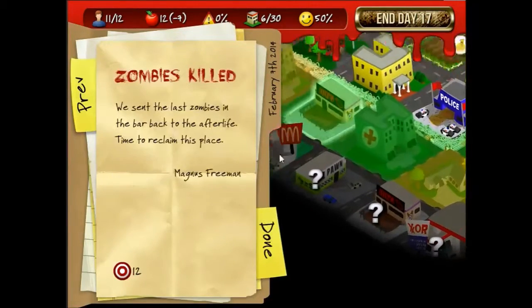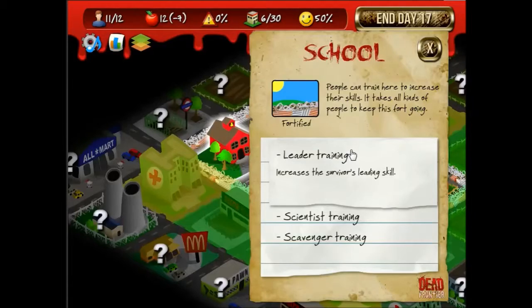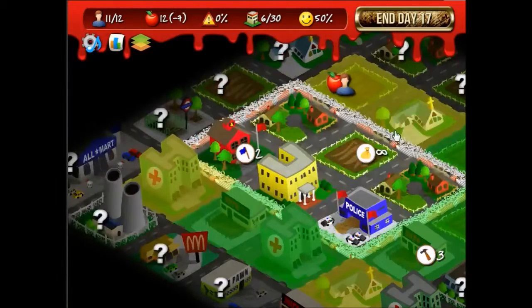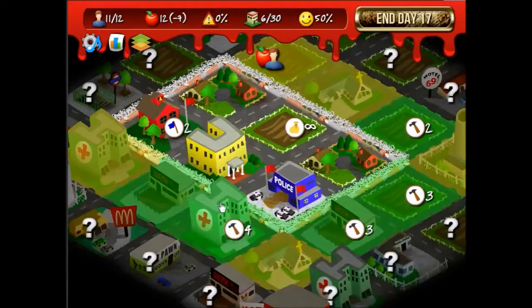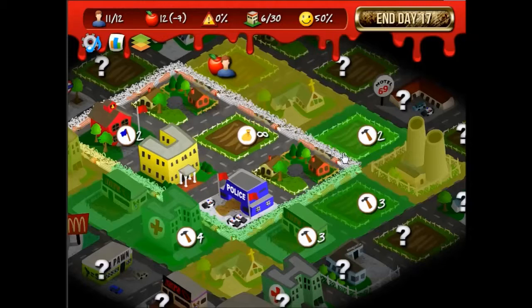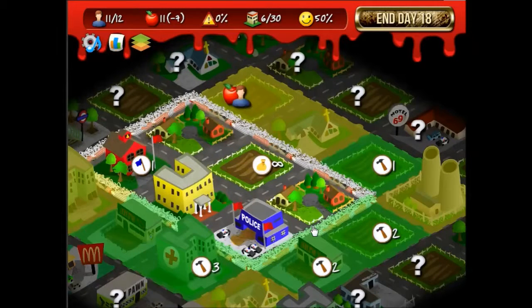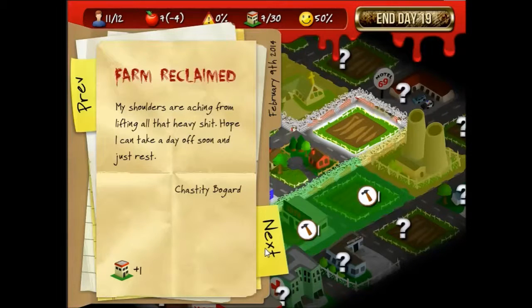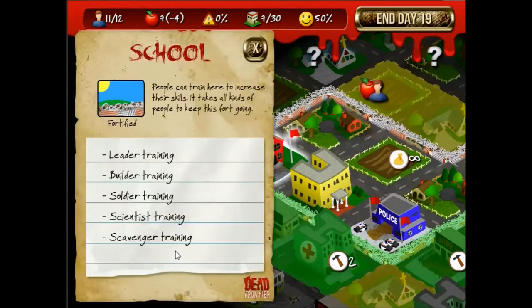What's that supposed to be? Oh, you can — one of the win conditions. I got it. Let's go for scientist training because I want to have a couple of dedicated scientists. I want my builder to grab the hotel. I'm barely going to get the farm in time — that is actually very nice.